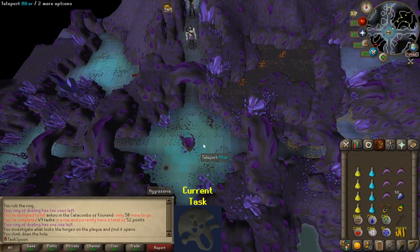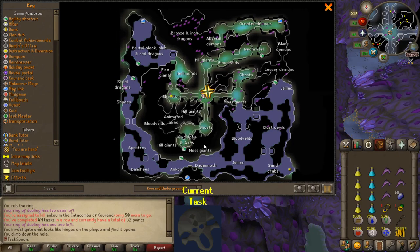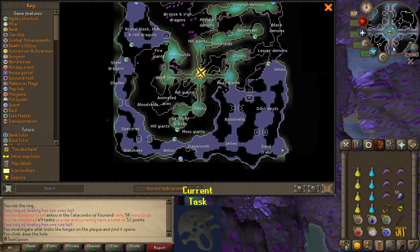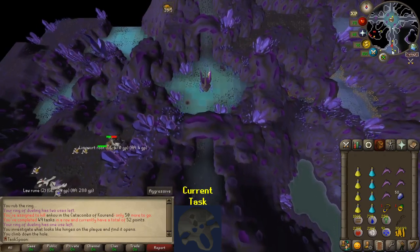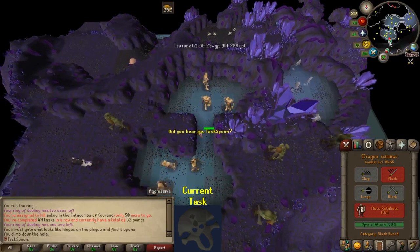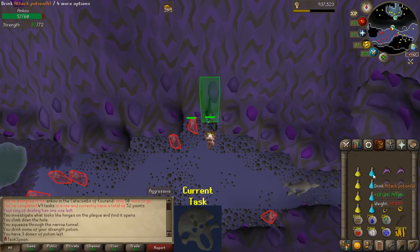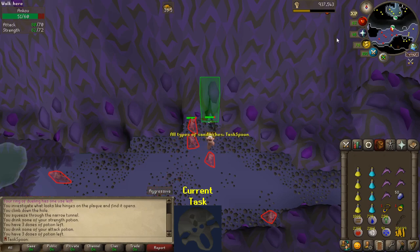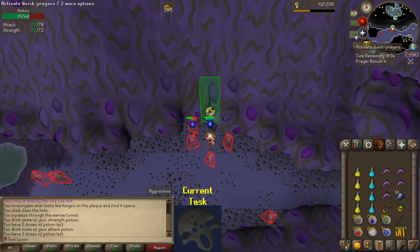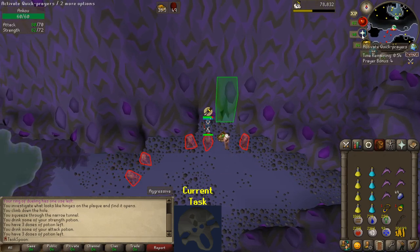Time to restart the Slayer grind. I currently have an Ankus task in the Catacombs, so I'll do that first. I haven't quite decided what I want to do in terms of Slayer masters. Before, I was doing Turiel point boosting - nine tasks from Turiel and then Konar for the tenth task for bonus points. That's definitely not the best way to get Slayer experience, but I might do that for a few more points. I have a couple things I want to unlock. It's going to be my 50th task, which will get me 270 Slayer points, and I already have a plan for what to buy with them.